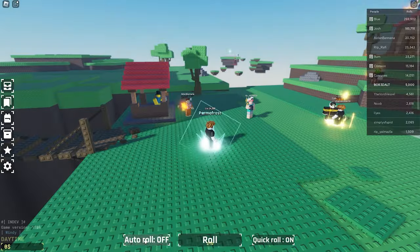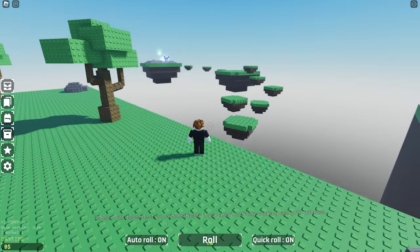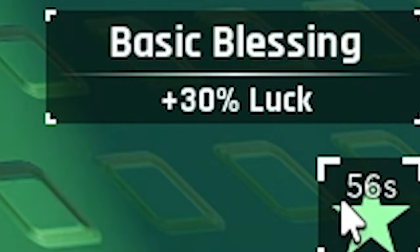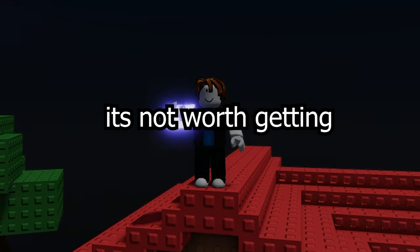Once you have 5k spins, you can begin auto rolling. There's an obby on the map, and by touching the green aura at the end, you'll get 30% more luck for 60 seconds. In my opinion, it's not worth getting.